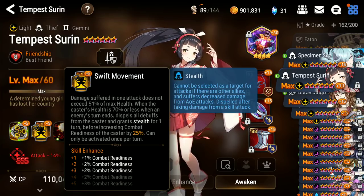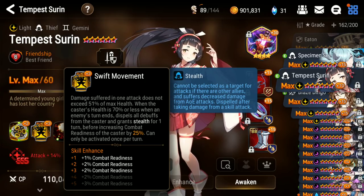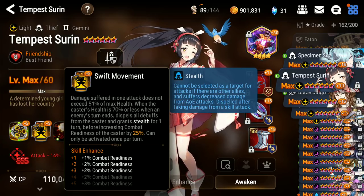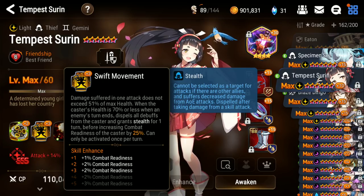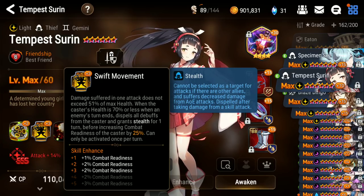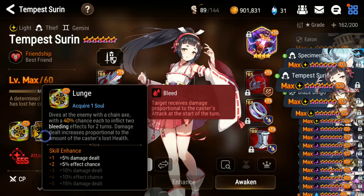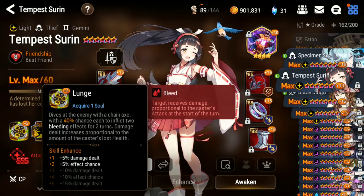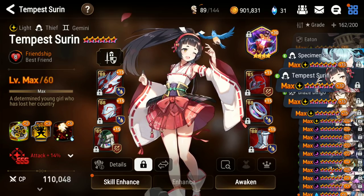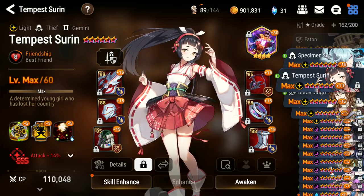Her S2 is the most broken thing you've ever seen. Remember Moonlight Bow? It's basically that, but every time she's lower than 70% HP. She has a Chaos Inquisitor-type passive — she cannot be killed by one attack; one attack can do a maximum of 51% max health, so she can only be two-shot by any unit. When she drops below 70% HP, she gets 30% CR every time an enemy ends a turn, and she dispels all debuffs on herself, granting herself stealth.